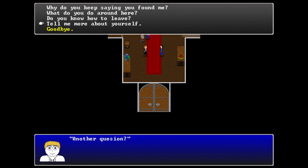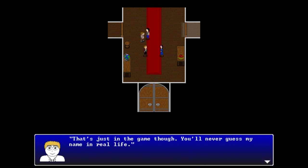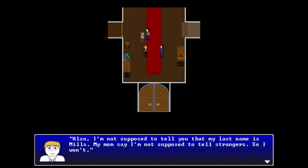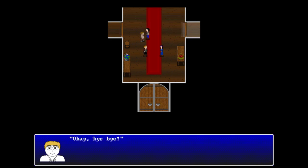Jackern introduces herself: she's big and strong and a fighter - better not fight her. She says you'll never guess her real-life name, then immediately reveals it's Jack, then also reveals her last name is Mills even though her mom says not to tell strangers. The player wraps up the conversation.